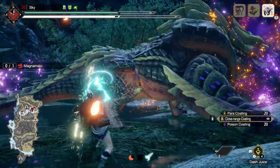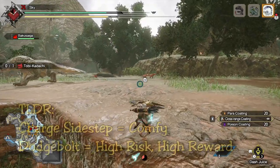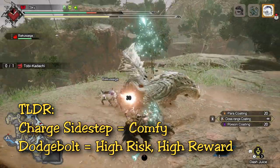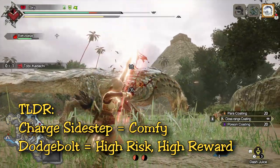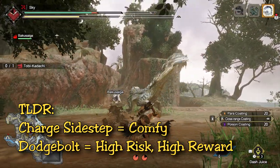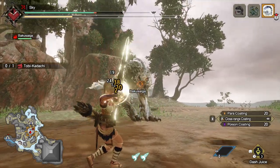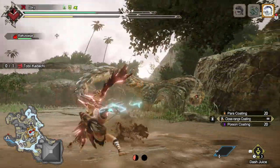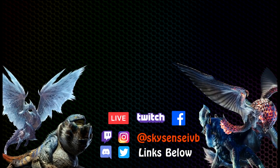That's about it for my comparison. I really enjoy dodge bolt, but it varies from hunter to hunter. Dodge bolt and charge sidestep are two very different bow play styles and both are effective. Charge sidestep is definitely more comfortable while dodge bolt is more high-risk, high-reward. Damage-wise I haven't calculated or run the tests yet but I will for my full tutorial — from early experience both play styles feel viable, but it depends on hunter skill and play style. I hope you're all having a great week. I'll be doing more hunts and fleshing out bow on Twitch, so come hang out, and look forward to my full bow guide within the next week. Stay safe, be happy, and keep hunting. Scott Sensei is out.